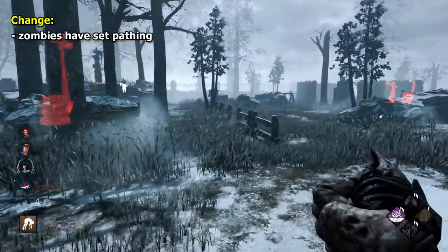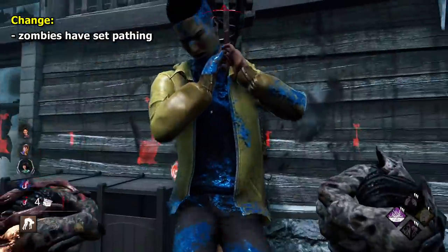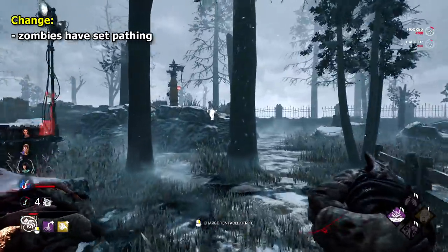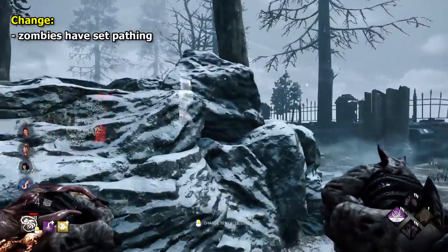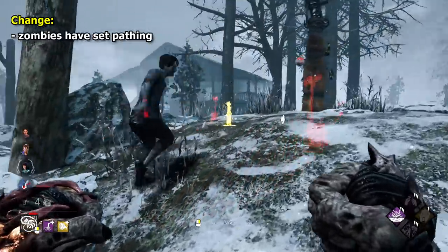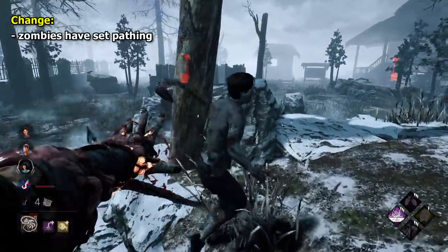My change for Nemesis would be to make his zombies have set paths that they deviate from only if there is a survivor, or something like a noise notification, because currently their pathing just seems inconsistent. A more consistent and predictable path would make them more reliable.